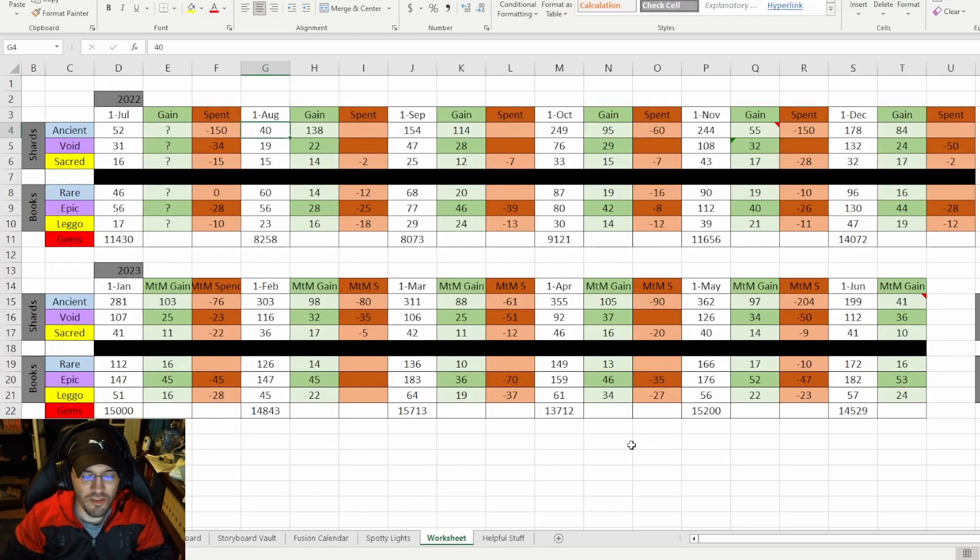I've been keeping track of my shard and book gain and spend since July of 2022, so I have nearly a year of data. Whenever I pull shards or book a champion, I keep track of that in the spend column, and then on the first of every month I put my tallies in and calculate the gain by subtracting the spend and the previous month's balance. I'll give you a moment to look over that.